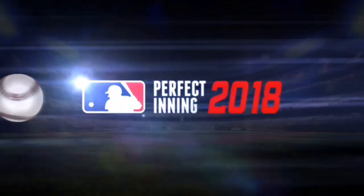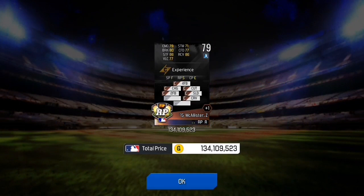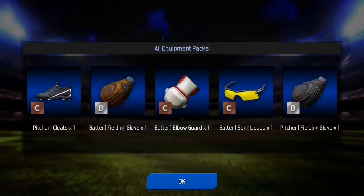Now the gold draft — we get Zach McAllister with 134 million. Now some more equipment, then ten more silvers.